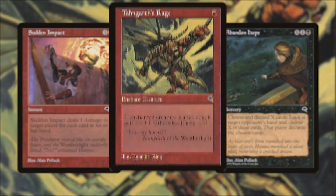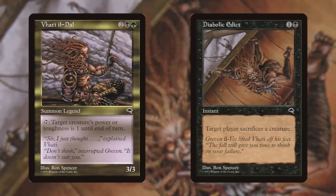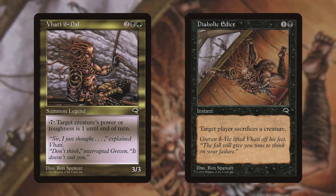As the Predator pulls away, Tangarth leaps onto the ship and is taken prisoner along with Karn. Back on board the Predator, Greven Elvek is furious with his first mate, Vaddy Ildal, for ordering the cannon fire.